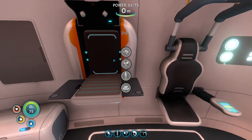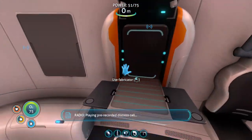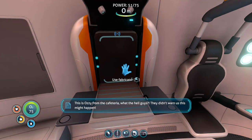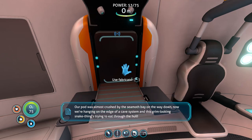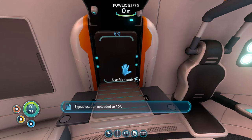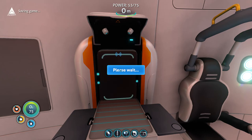I feel like the game is indicating to us that we could use a radiation suit. Distress call — this is Ozzy from the cafeteria. What the hell, guys? They didn't warn us this might happen. Our pod was almost crushed by the Seamoth Bay on the way down. Now we're hanging on the edge of a cave system. There are grim-looking snake things trying to beat through the hull. Come get us already. Signal location uploaded to PDA. Save game, please.